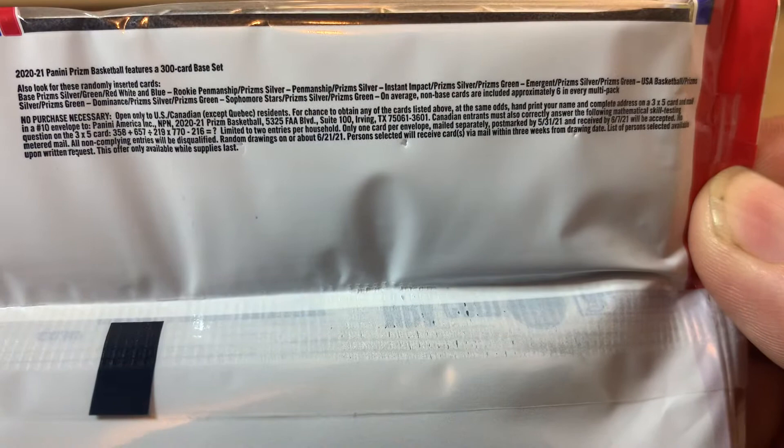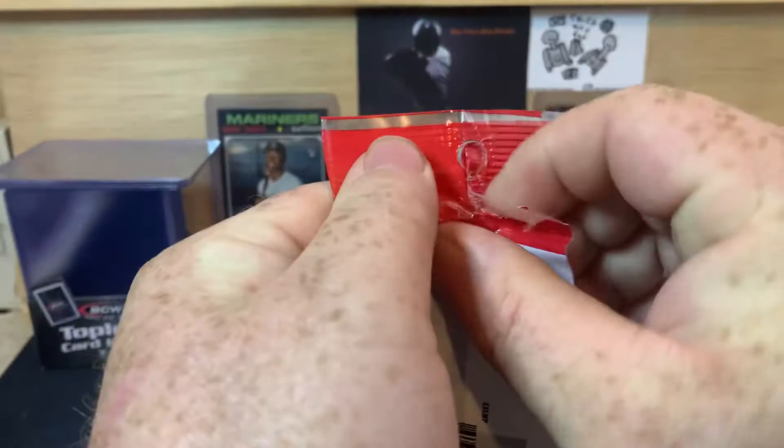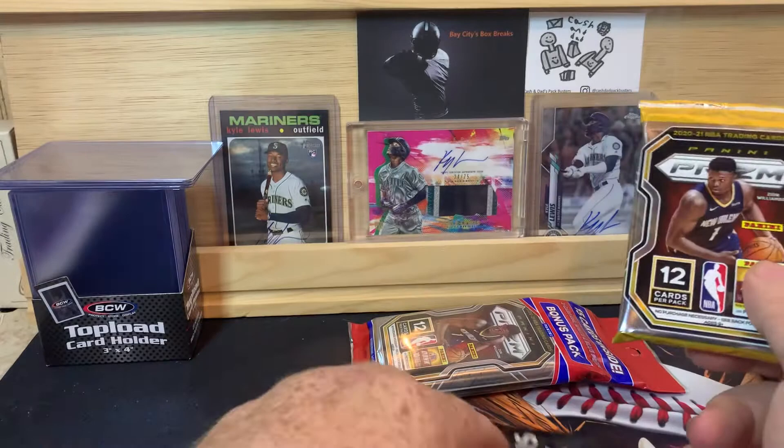If you want to take a second, pause the video — that's what we're looking for. Panini of course does not give you odds; they just tell you what to look for. There are chances of getting autographs, although very slim I believe. So we are looking for either a good rookie in the red, white, and blue, or in the silver or green.